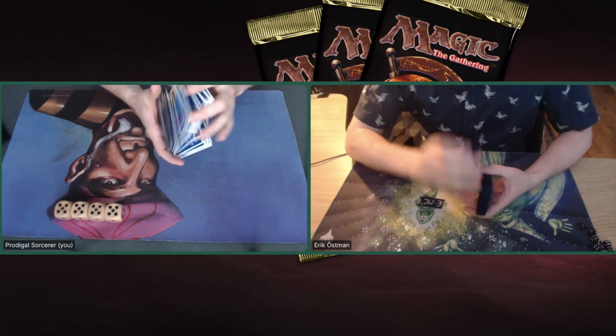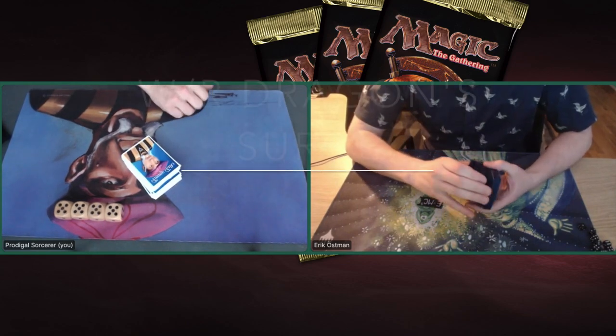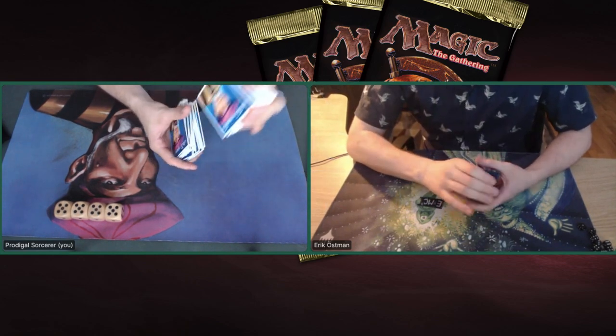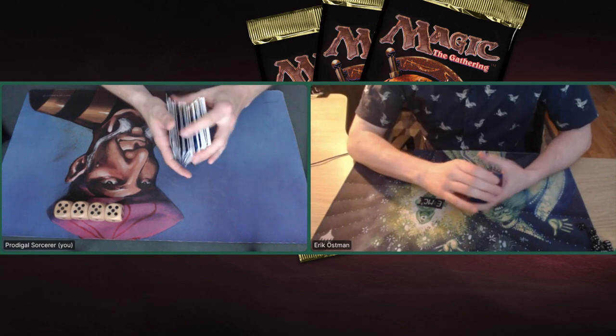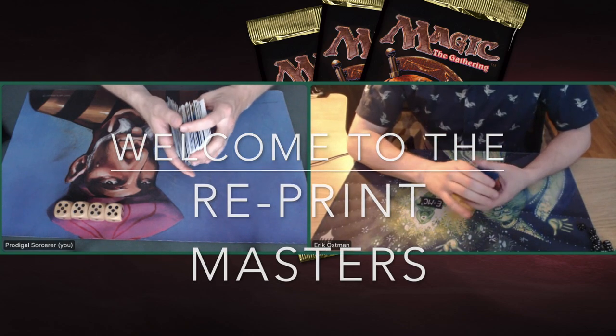Today we're going to look at a match between my red and white Dragons Surge deck, and I'm taking on a Stasis brew — a classical Stasis deck, white and blue, completely creatureless. This is the third match I'm playing, my last match in the group stages of the Reprint Masters, the tournament that I organized right here on Timmy Talks.